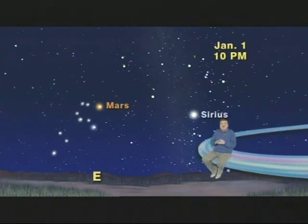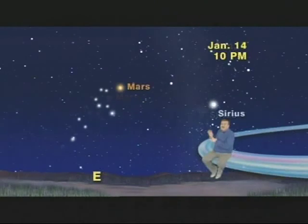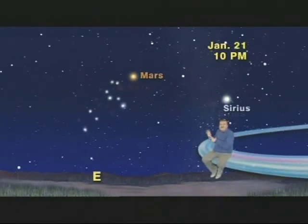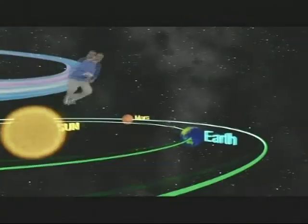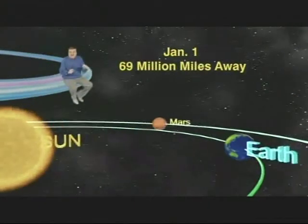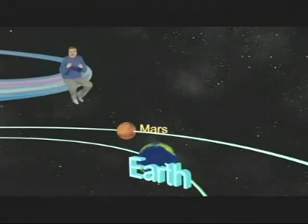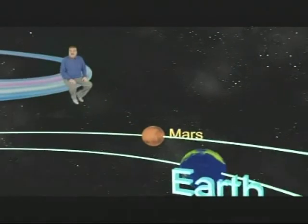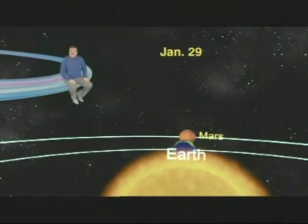If you go out at least once a week and compare Mars and Sirius, you will see that Mars grows rapidly and dramatically brighter. And it should, because it covers a lot of distance during January. On January 1st, Mars was 69 million miles away, but it will zoom over a million miles closer to Earth every week. And on January 29th, we'll be 7 million miles closer, at a distance of only 62 million miles.